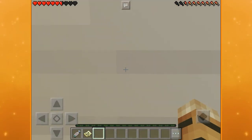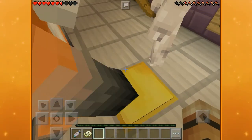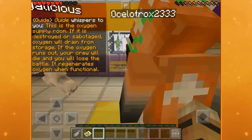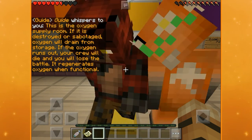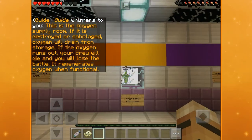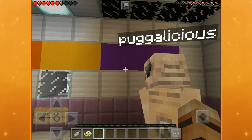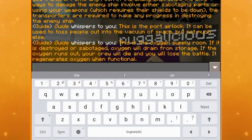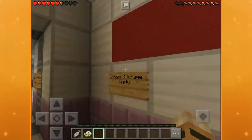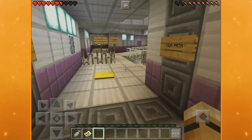This is the oxygen supply room. If it is destroyed or sabotaged, oxygen will drain from storage. If the oxygen runs out, your crew will die and you will lose the battle. It regenerates oxygen when functional, so you can read the signs to see how full it is — these blocks won't be here when it's empty or full.